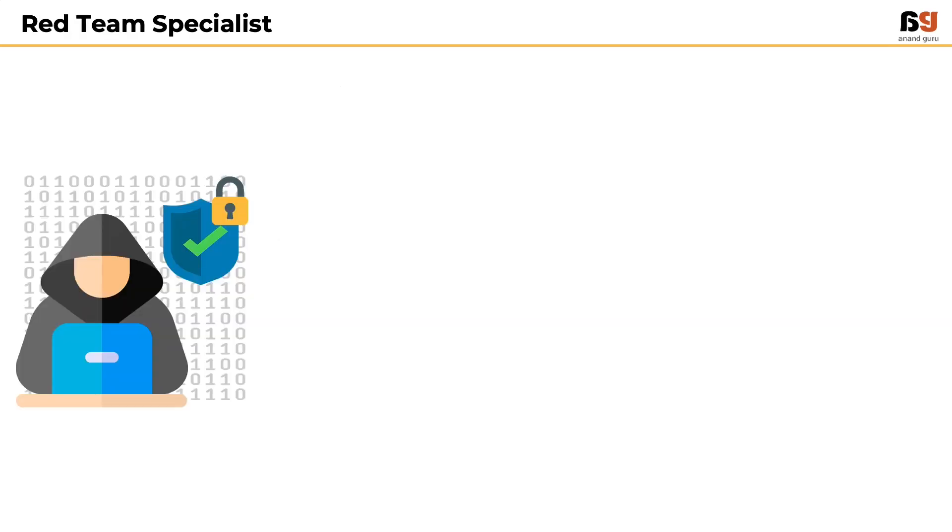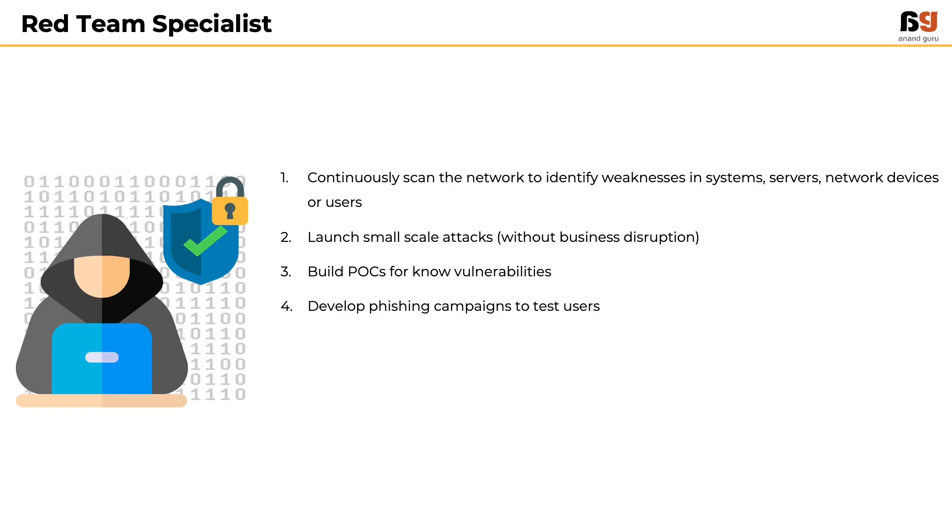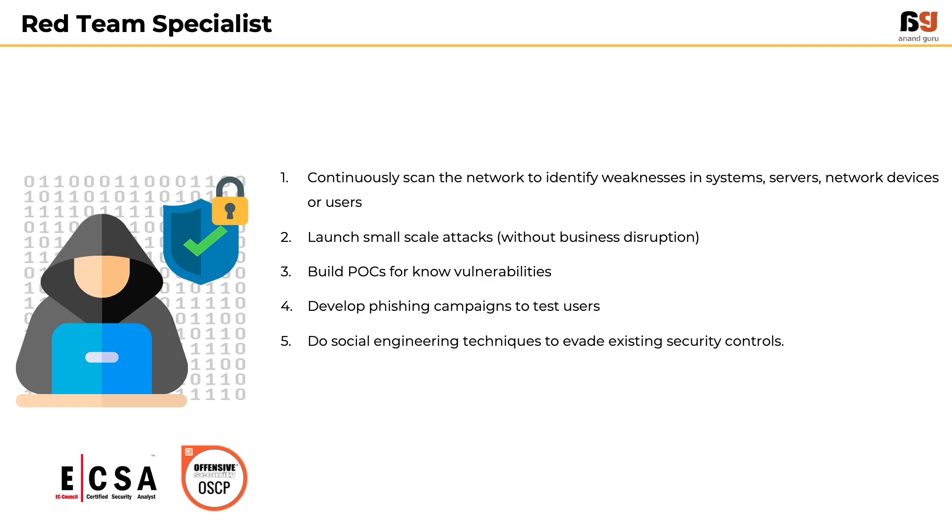The Red Team Specialist continuously scans the network to identify weaknesses in systems, servers, network devices or users, launches small-scale attacks without business disruption, builds proof-of-concepts for known vulnerabilities, develops phishing campaigns to test users, and uses social engineering techniques to bypass existing security controls. ECSA or OSCP certifications add value to this role.